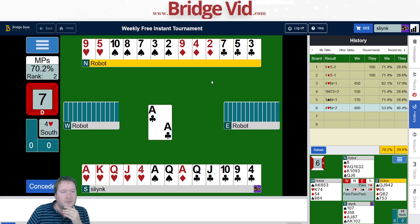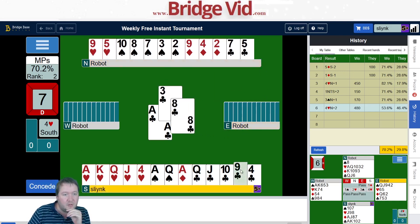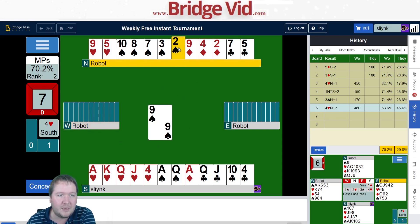I can see why partner didn't fill me with enthusiasm. We've got two club losers and they might get a club ruff — we're missing the king of spades. This looks like they're leading from shortage. Nine of clubs — beautiful! Check out these potential entries: queen jack ten nine, there's the eight, there's the seven. Let's unblock this nine.